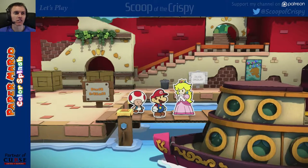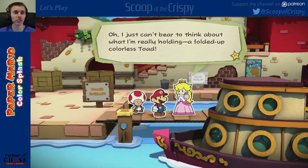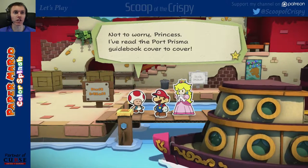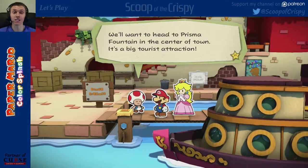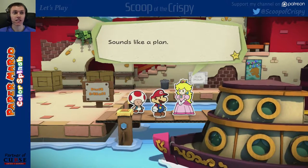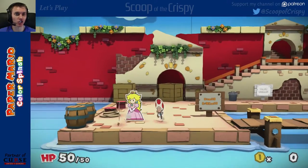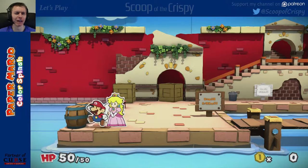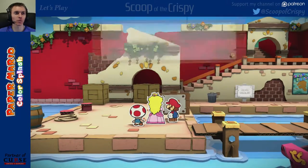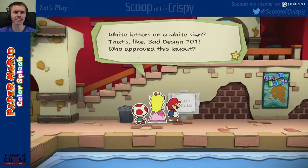There's my Mario! Much better! Let me just take another look at this letter. Oh, I just can't bear to think about what I'm really holding — a folded-up, colorless Toad. The only clue we have is that he was postmarked here in Port Prisma. Not to worry, Princess. I've read the Port Prisma guidebook cover to cover. We'll want to head to Prisma Fountain in the center of town. It's a big tourist attraction. Welcome to Port Prisma. White letter on white sign — that's bad. Bad design 101. Who approved this layout?